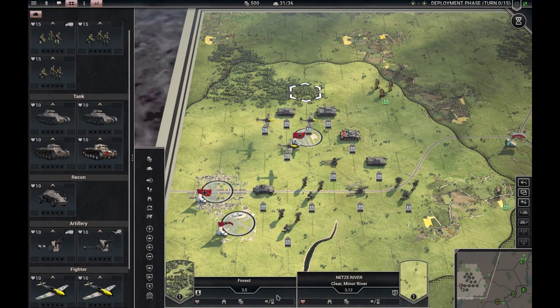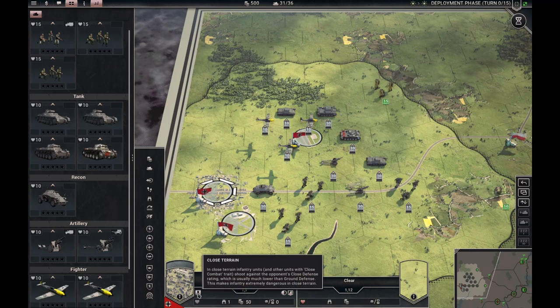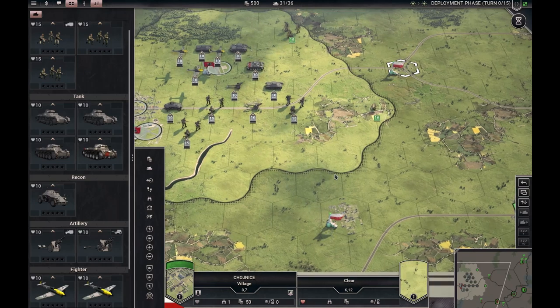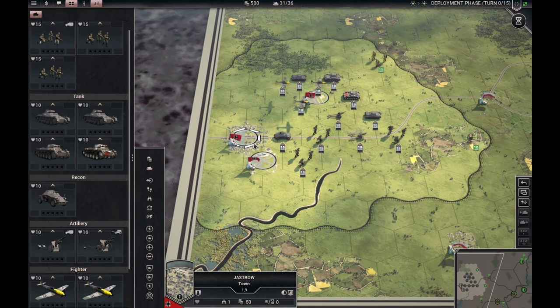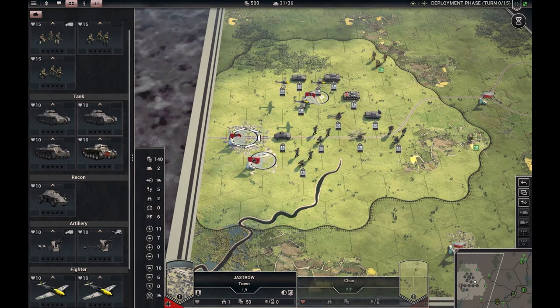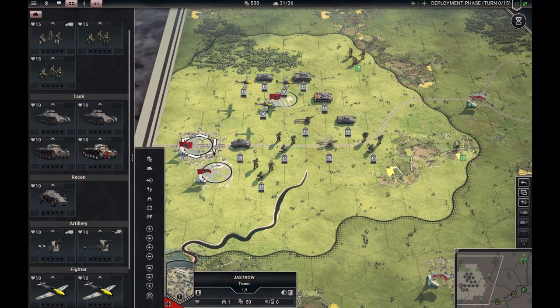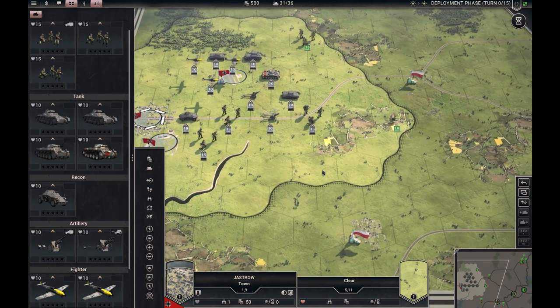From the forest, you can see it has the close terrain trait — same goes for cities, villages, towns, hills, and mountains. This is where you want infantry standing or attacking into, because it uses something called close defense, a stat that all units have. When it comes to close defense, tanks aren't any good. So infantry will slaughter tanks in close terrain — like cities, forests, or hills. That's important to remember: tanks are kings in the open, infantry is needed for close terrain.